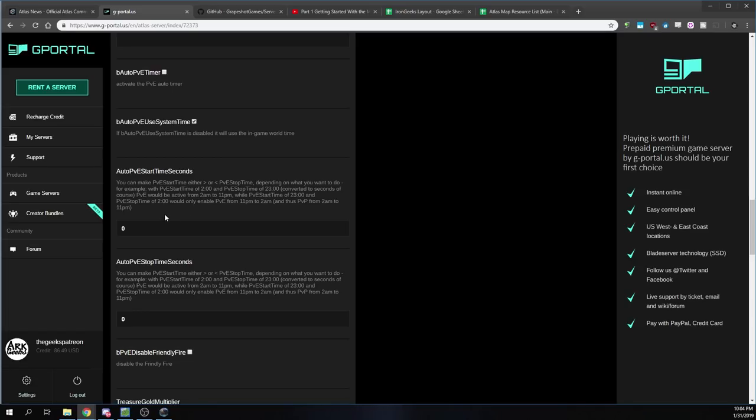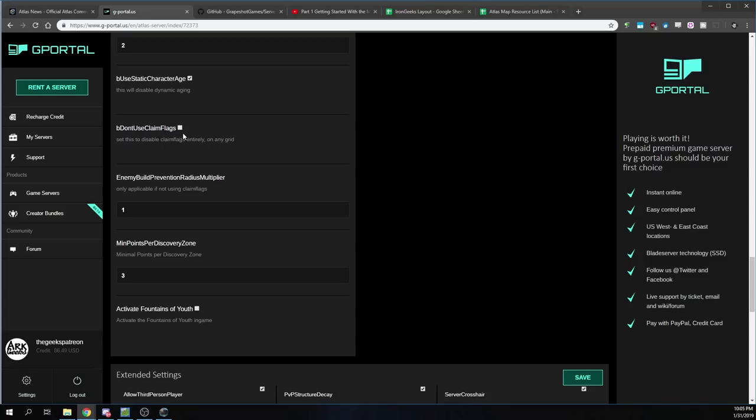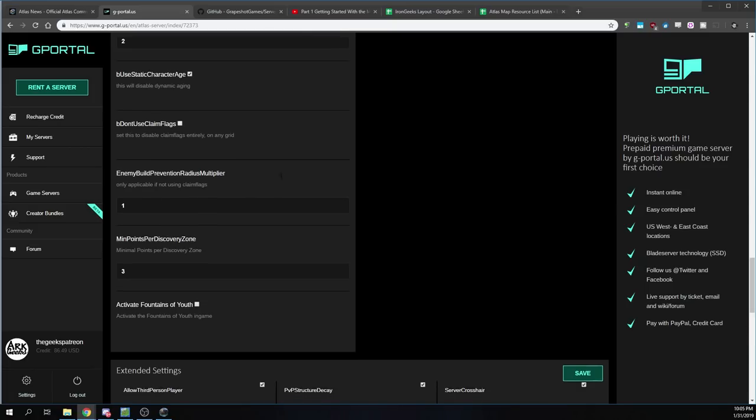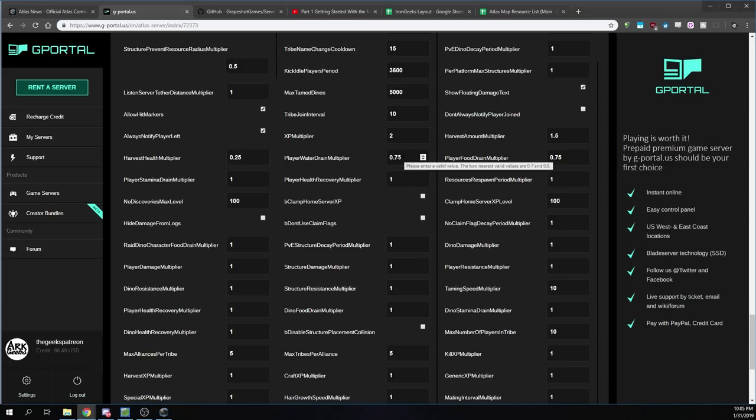There's a timer where you can set your server to be PVE for a certain amount of time, then it switches to PVP. So if you wanted weekends to be PVP, you could set it PVE all week and then Friday night at midnight it turns on PVP for the whole weekend. You've also got friendly fire, gold multiplier, and you can set static age — meaning no dynamic aging and you can't use claim flags, which puts you back to more of an ARK-style build. When you do that you'll need to adjust your enemy prevention radius — that's how close an enemy structure can be to yours. You can also activate fountains of youth. Down here you've got third person, health bars, PVP structure decay.